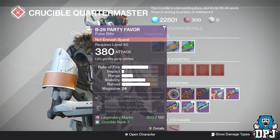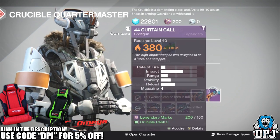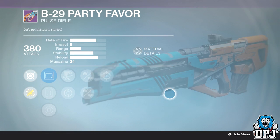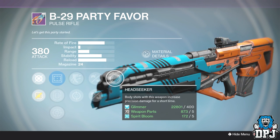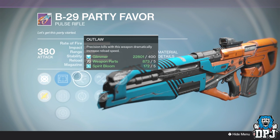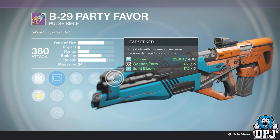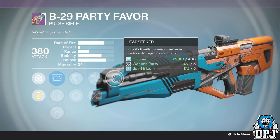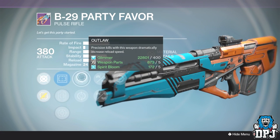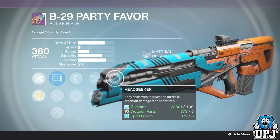It is none other than the B29 Party Favor. Now it's got various weapons here — some have got okay rolls this week, some have got pretty bad rolls. The Party Favor in my opinion is probably the best rolled weapon the Crucible Quartermaster has this week. On it we've got Head Seeker, Small Bore or Rifled Barrel, and Outlaw. Outlaw, Rifled Barrel, and Head Seeker — this shoots pretty quick. It will take some actual doing hitting target range with this weapon, but at close to mid range this thing will tear stuff up, no two ways about it.